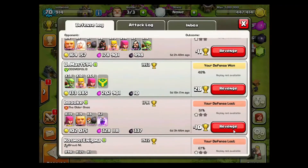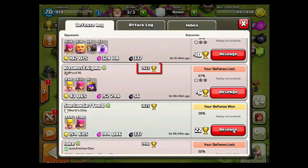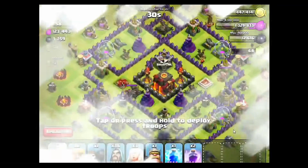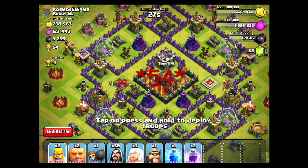I'll scout a little bit and I've found this guy called Cosmos Enigma. He's not in a league right now and as you can see he gives me 55 trophies.